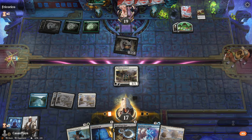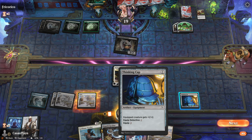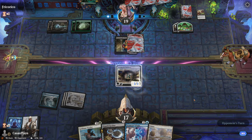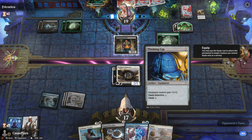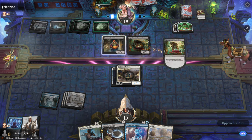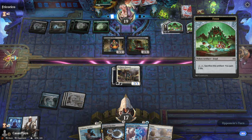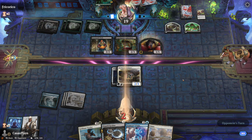Let's throw down this guy. Hopefully they don't get it this time. I'll even equip it to him just for the sake of doing it. We gave him the Thinking Cap, which gives him plus one, plus two — now he's a 2/3. They're creating all these food tokens which makes me a little nervous, because they can just keep eating them and healing themselves. Because I've also used this deck before.